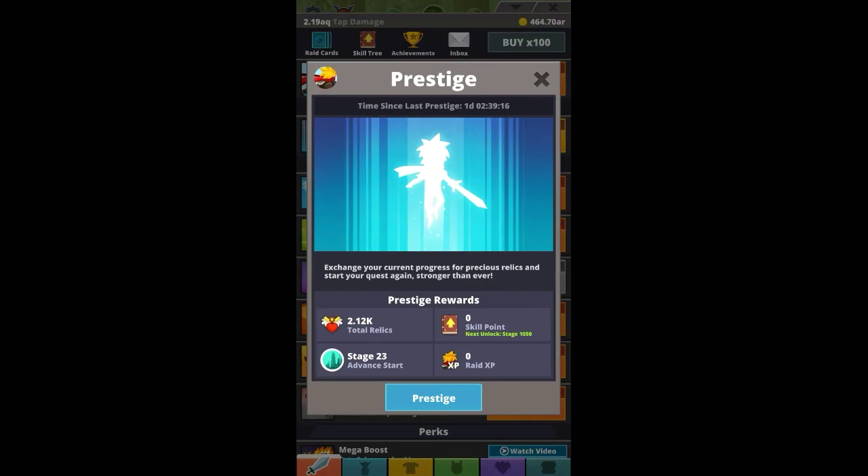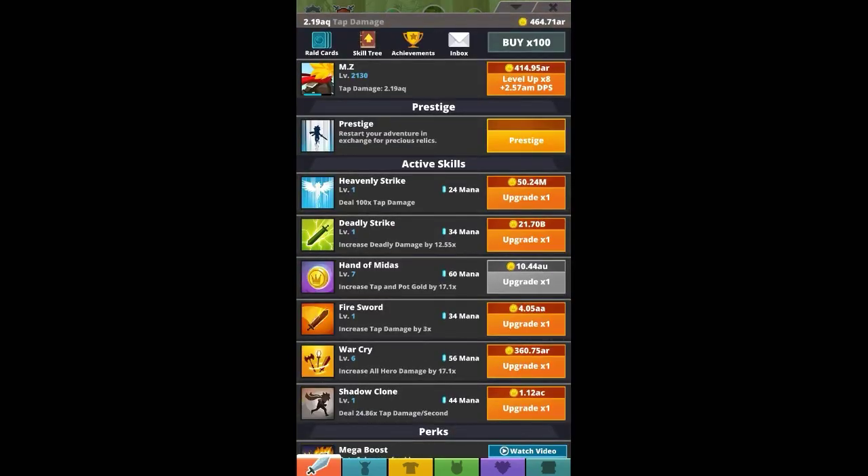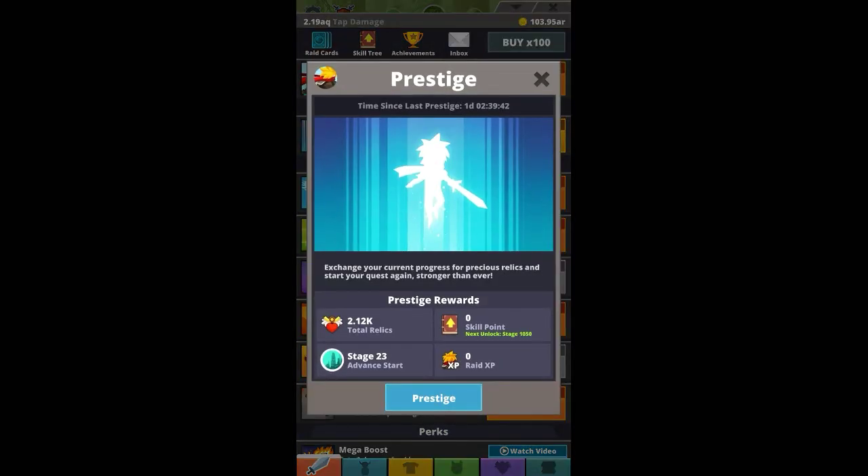Prestiging is one of the best ways to progress. I didn't even get a single skill point — I need to get to stage 1000, so I'll probably grind there tomorrow. I have online school so I study a bit too, but I'll grind it out.